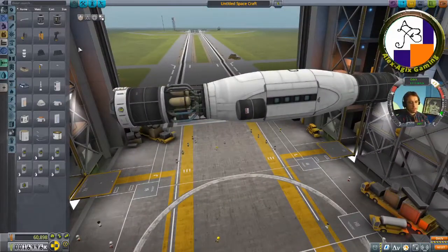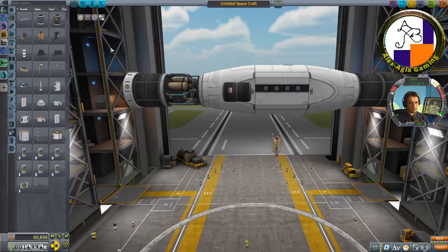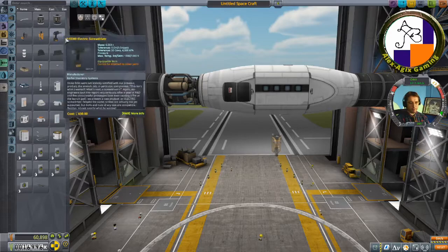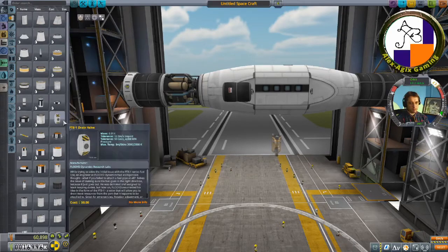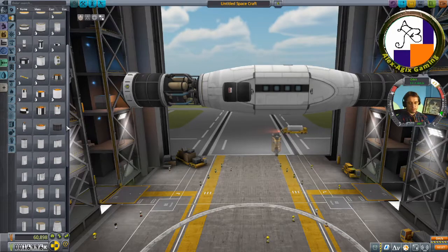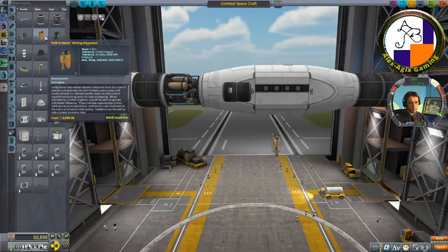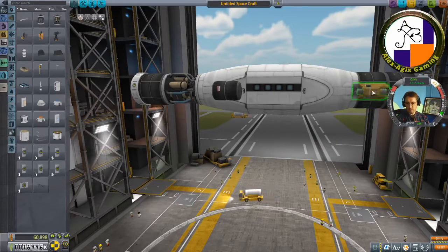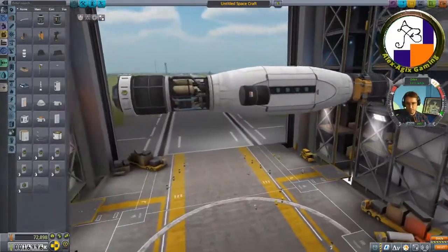I definitely need miners. Let's check the weight profile — this side is 4.5 tons, the ore tanks are about 2 tons each, so this side is heavier by about two tons. I'll move the tanks a bit closer to the center of mass to balance things out.